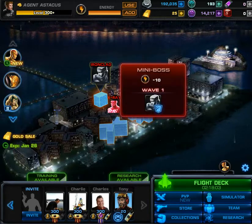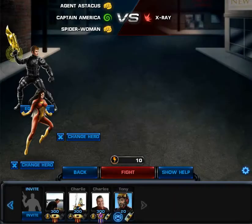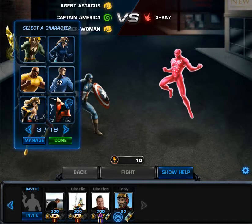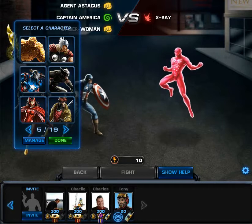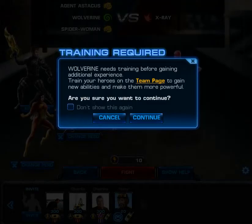This is the first time I've done this by the way, and I think I'm gonna start from X-Ray since he can screw up any energy user. I'm gonna use Spider-Woman because she needs some training, and I should probably pick a melee character. Wolverine — he's a tactician so I'm gonna use him. Okay, let's go. Let's see how hard this one's gonna be.